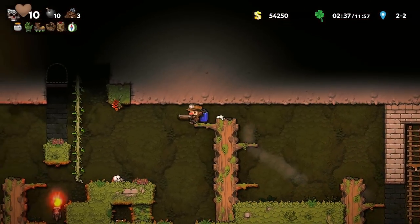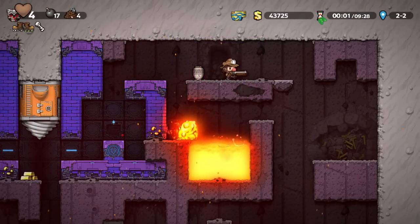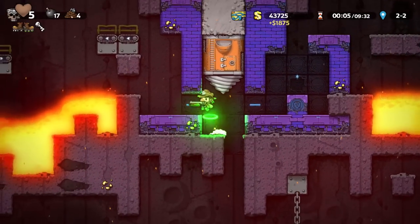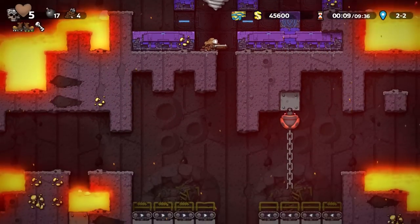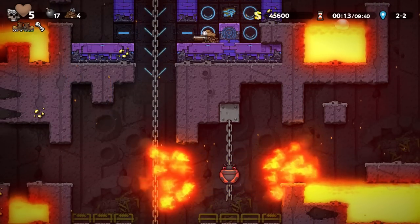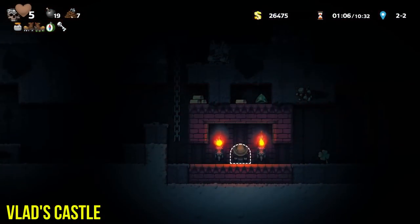For the folks who've been exploring Volcana and found the giant purple drill, you may have wondered what it does. Stand on the platform and activate your eye. This will dig through the stage, down to another layer and another sub-area similar to the Black Market. And welcome to Vlad's Castle.